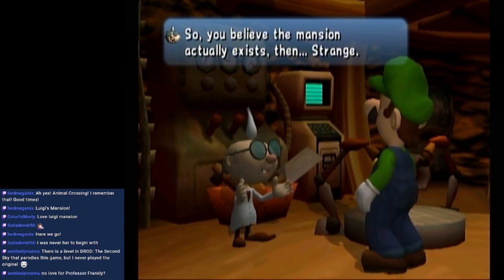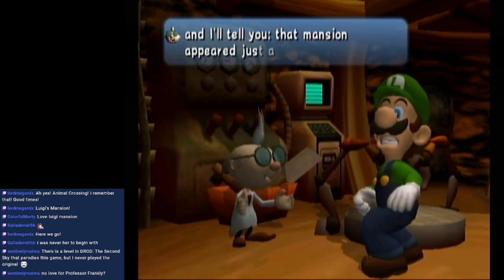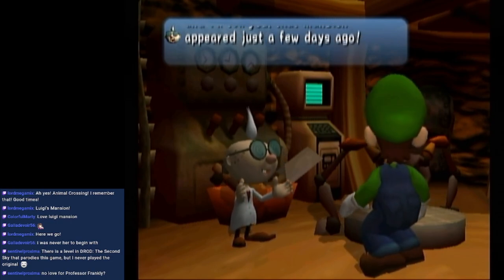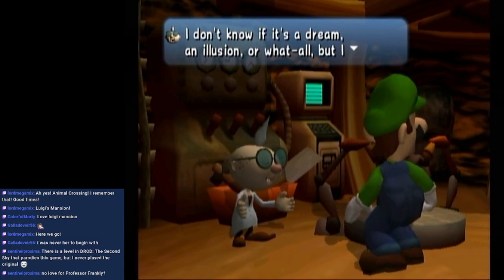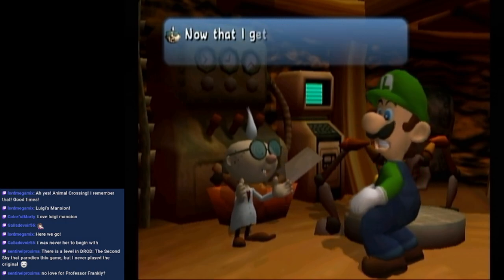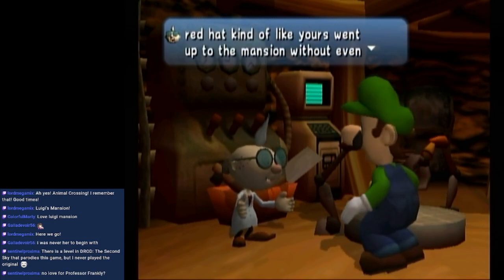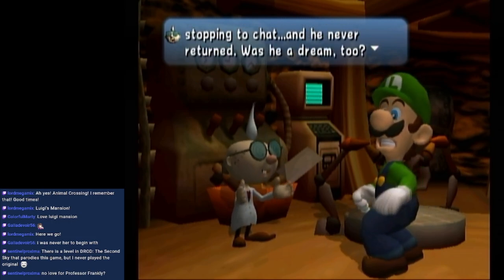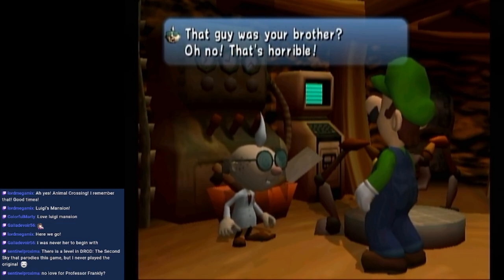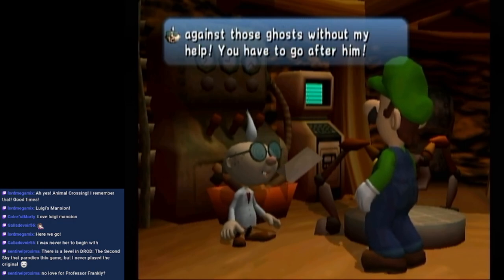E. Gadd continues: 'I've been living here since I was a lad of twenty or so, and that mansion appeared just a few days ago! The spirits have fooled you! I surely wouldn't be too happy winning a haunted house. Now, a guy with a red hat like yours went into the mansion without even stopping to chat, and he never returned. Was he a dream too? That guy was your brother? Oh no, that's horrible. He wouldn't stand a chance against those ghosts without my help. You have to go after him.'